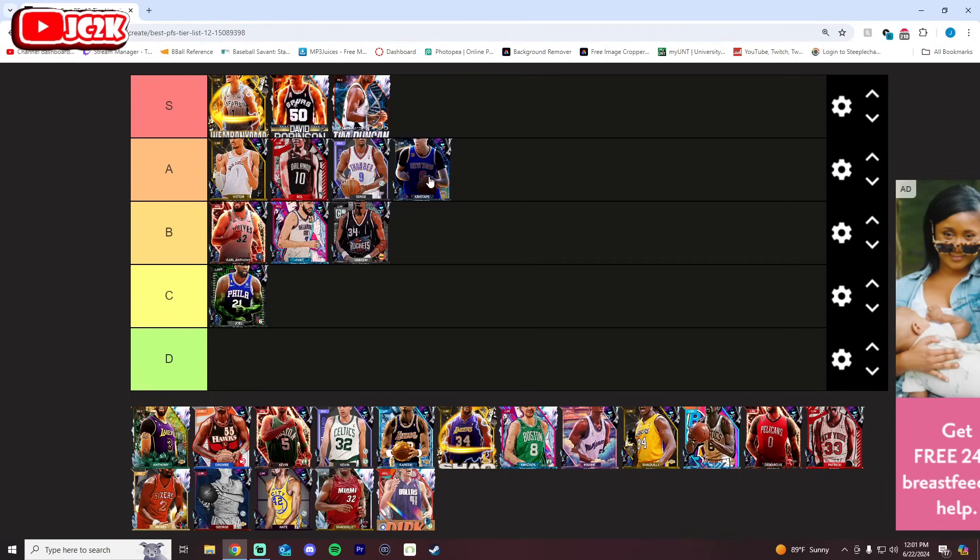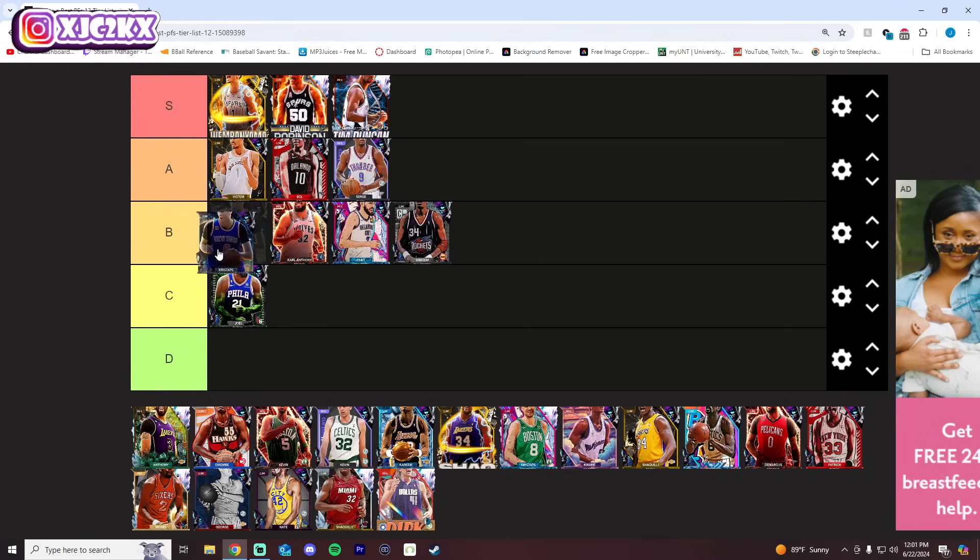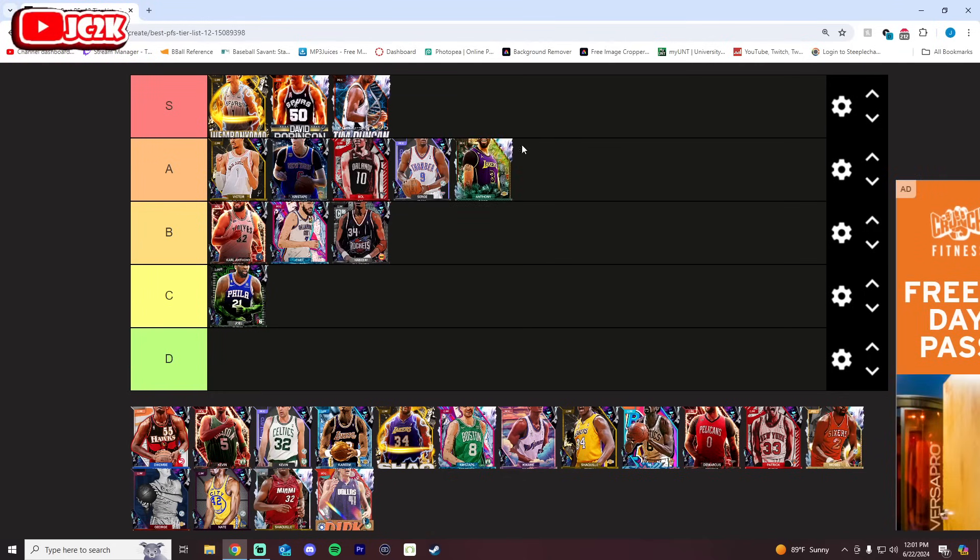KP is A tier — I'm not going S tier with him, just like I'm not going S tier with Wimby and Bulbul. This KP specifically is not an S tier power forward anymore; a little bit on the slower side, really nice release but not much in terms of shot creation. I'd still go A tier — I think he's very solid. AD is probably A tier to me as well. 100 overall AD is really good but his release could be a little better — he's only 6'10". He's a very good card, no doubt, but among the best of the best, low A tier is the furthest I can put him.